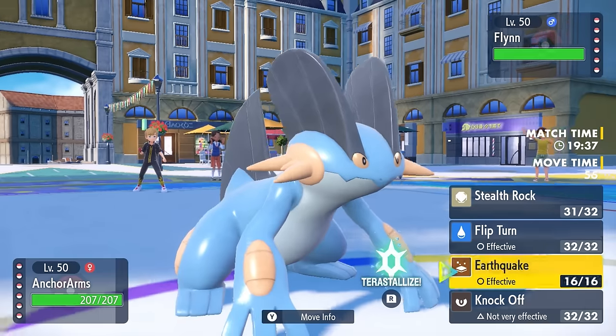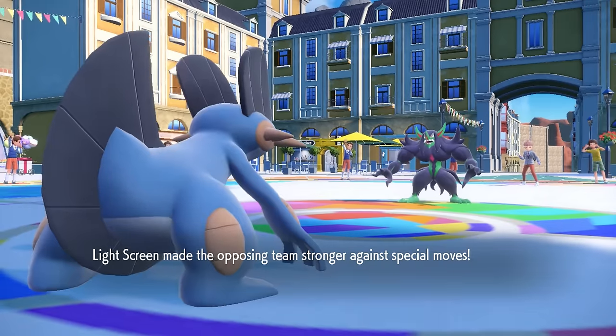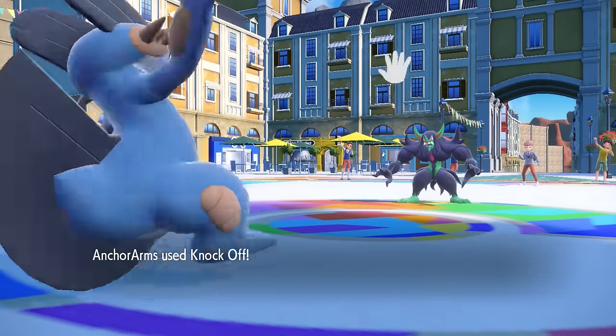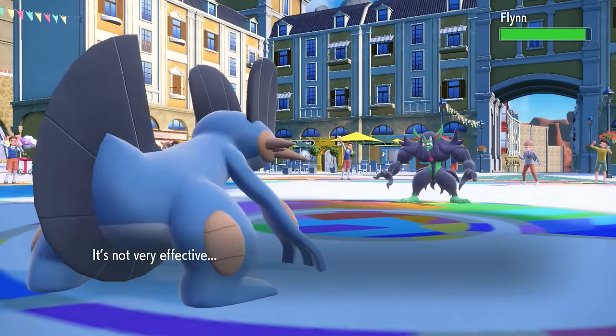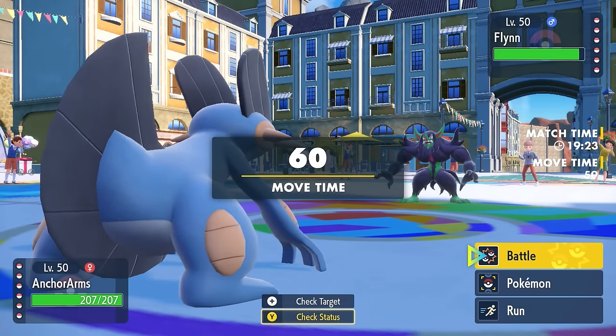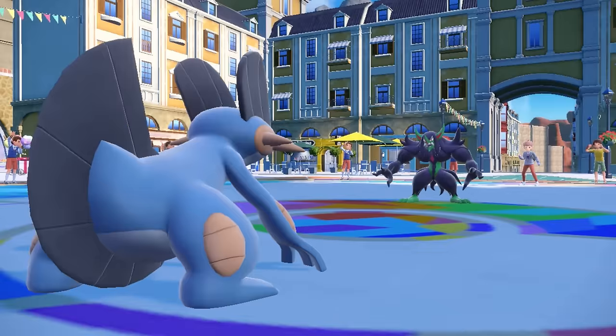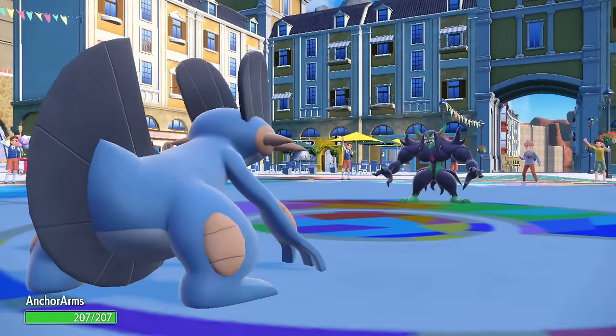So I set up my Stealth Rock here, which is what this mon's here to do, and now I'm thinking, you know what, at least what I can do is go for a Knock Off. It's going to make it so that the next time this thing decides to set up screens, it's not going to stick around for nearly as long. So I do get rid of that Light Clay, and then I'm like, well, this thing can't really hurt me in return, so I'm just going to fire off Earthquakes here and just try to get some chip.